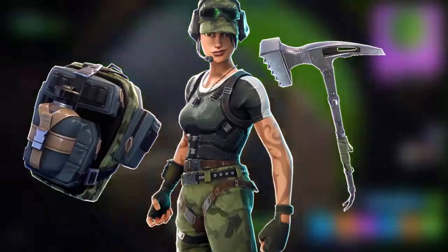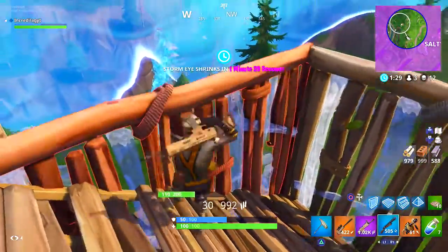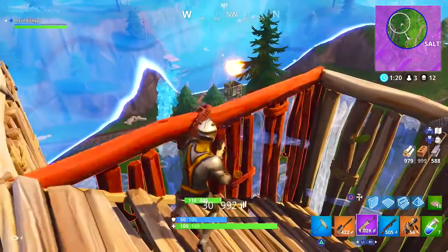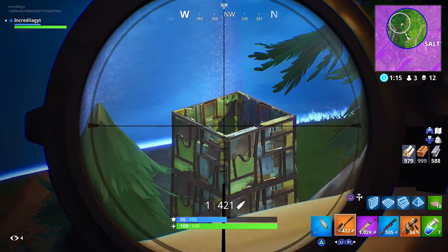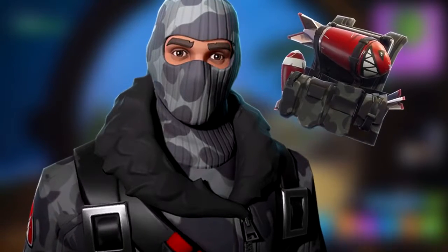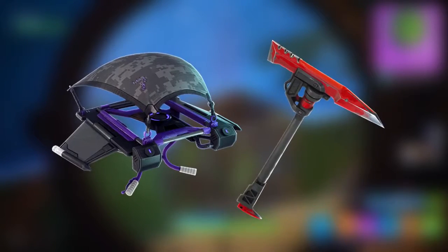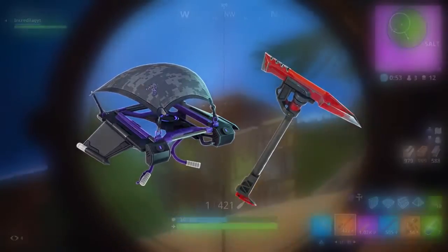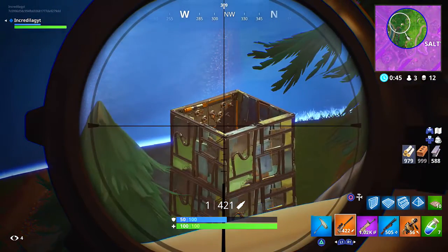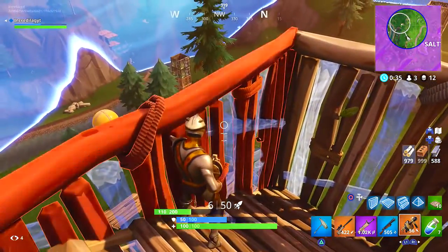Next we got the Trailblazer, the True North, and the Tenderizer — I'm sure you guys have definitely seen this skin, back bling, and harvesting tool combo. Twitch Prime is the main way to get these skins. It's really easy to get — there are tons of videos on how you can get Twitch Prime for free. Also coming with the Twitch Prime pack is the Havoc and the Backup Plan, which is arguably one of the coolest skins in the entire game. We also got the Sub Commander, the Catalyst, the Instigator, and the Slipstream harvesting tool and glider. All you got to do is sign up for Amazon Prime — they offer free trials — then link your Twitch Prime account to your Epic Games account and you're all good.